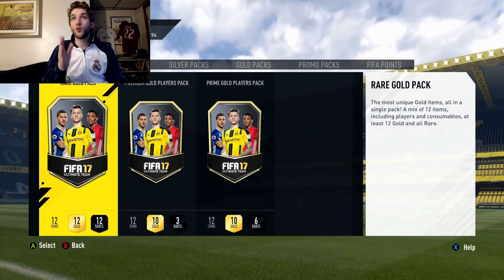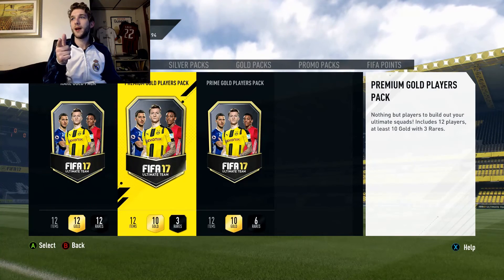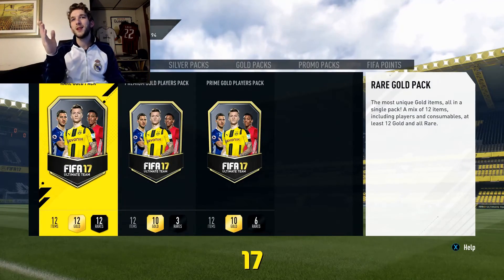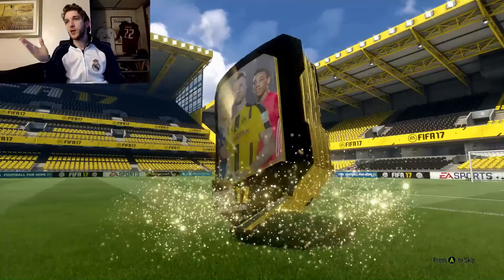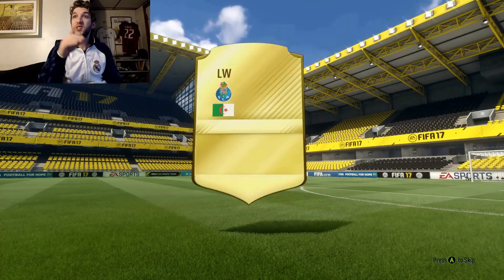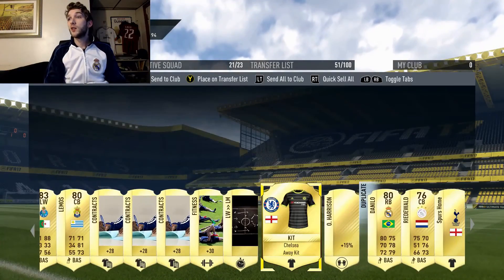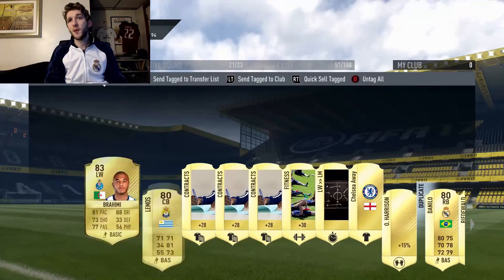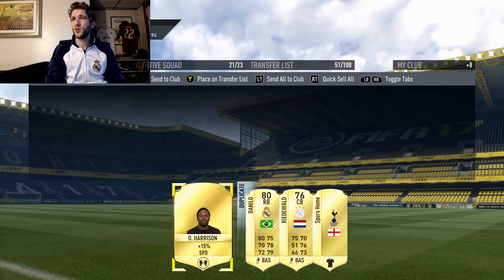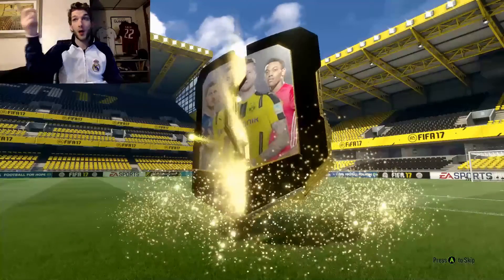Rare gold and premium gold players packs next. Opening the rare gold pack — I got Brahimi (83 rated), Danilo, a couple squad fitnesses, and Lemos. Apparently Lemos might be going to Manchester United — not sure if that's true. Two packs left, premium gold — no walkout.